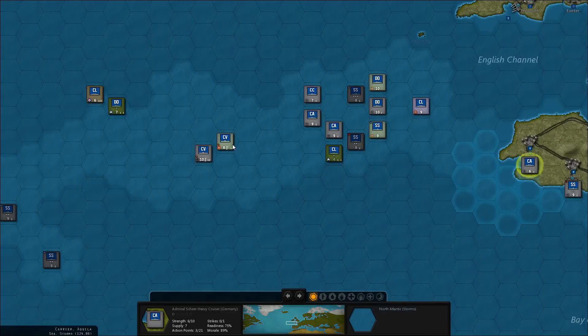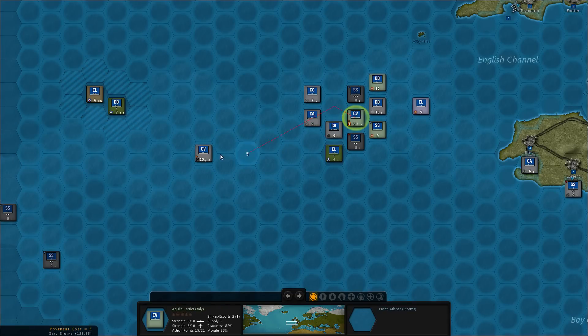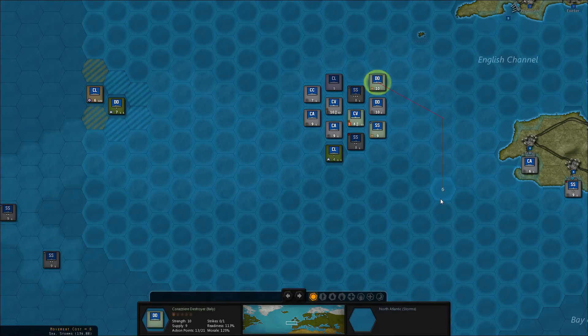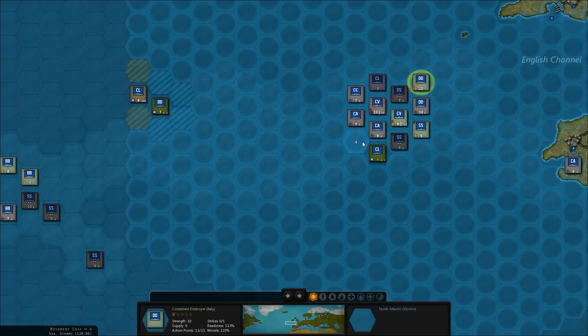That leaves the two carriers which can't really do anything in the bad weather. What we can do is shield them from attacks. I'm moving them over here, and this destroyer — yeah, just leave it there.